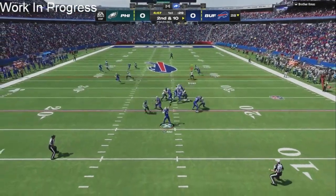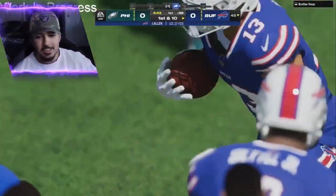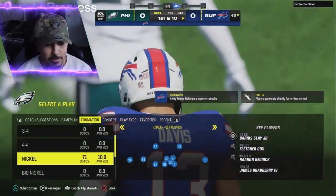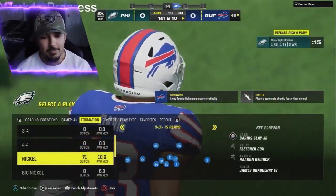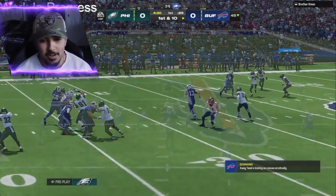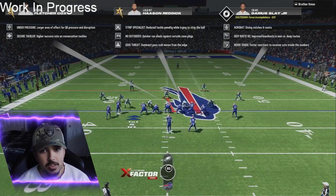Even though they did lose CJ Gardner-Johnson, they still have a solid secondary. We're going to send a little bit of pressure, hopefully come in free. There goes Slay — I don't really like that he has Inside Shade and just got torched. It was a drag, but we cannot give up 15-17 yards on a drag with Darius Slay, my best defensive player. That just can't be.